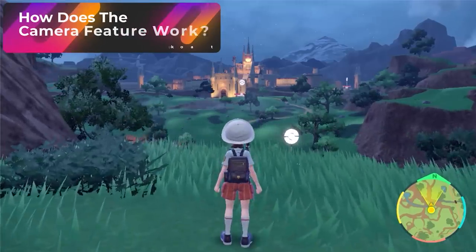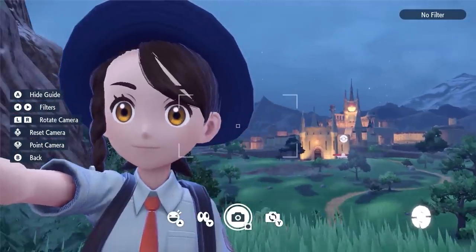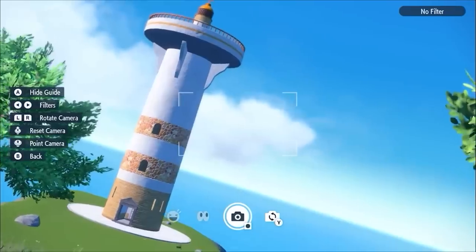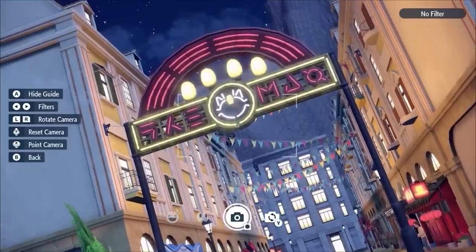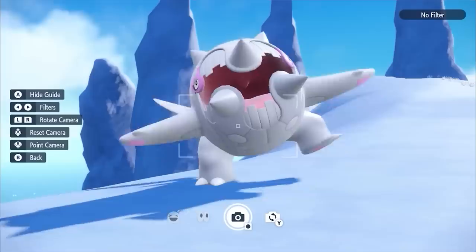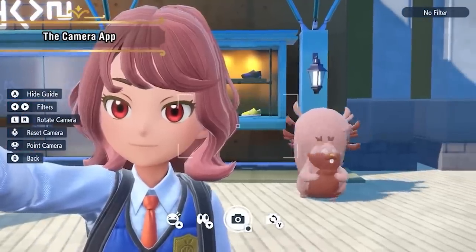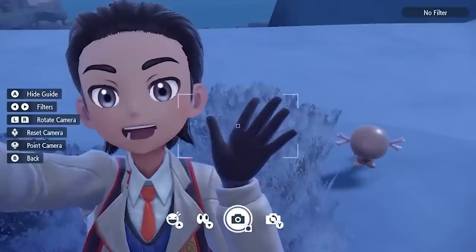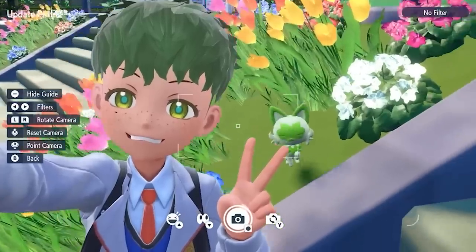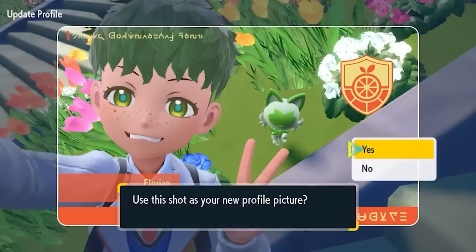The camera is by far one of my favorite features in the game. To access the camera, all you have to do is press D-pad down. You'll be able to take pictures from the front of the camera, take pictures of Pokemon to make it feel almost like a Pokemon Snap experience, and also take selfies. I think selfies are the coolest part because you can see all the things happening in the background. I'm very interested to see what players can do with the funniest selfies — maybe a Pokemon attacking you while you're taking a selfie in the middle of it.